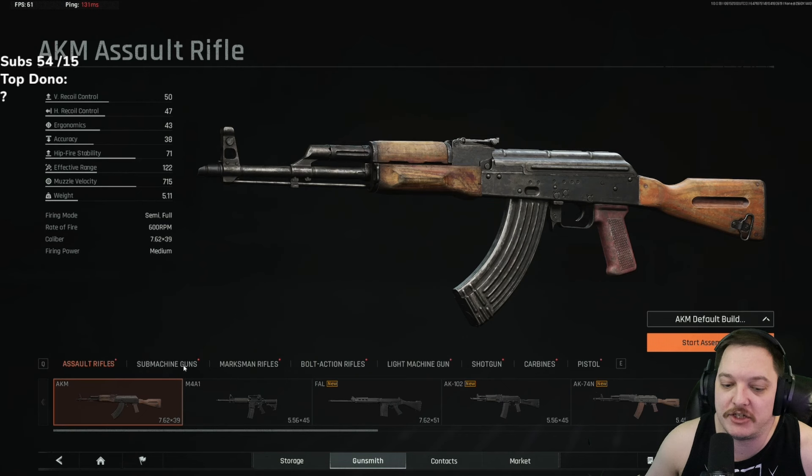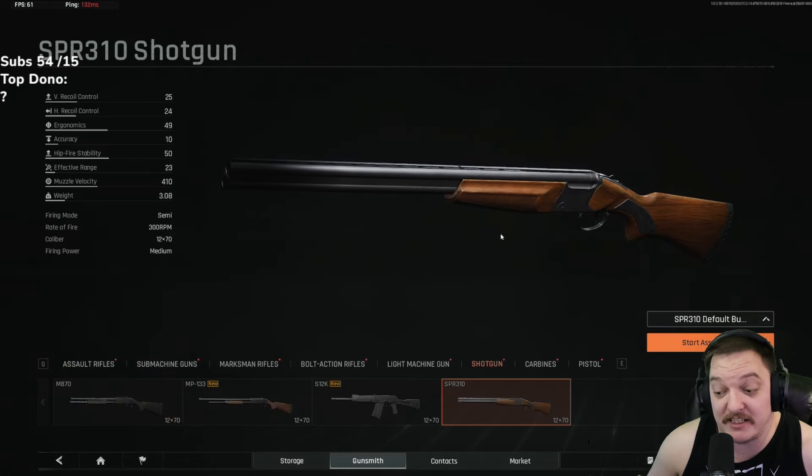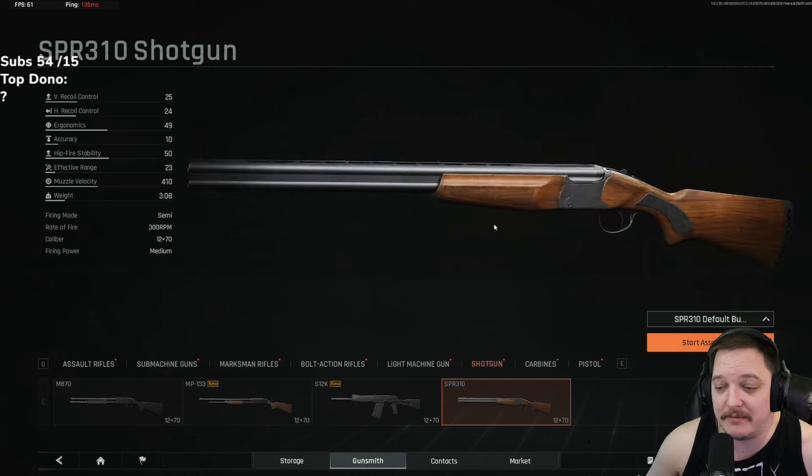Another option you could look at is the SPR 310 — same concept, and it's a really cheap gun.